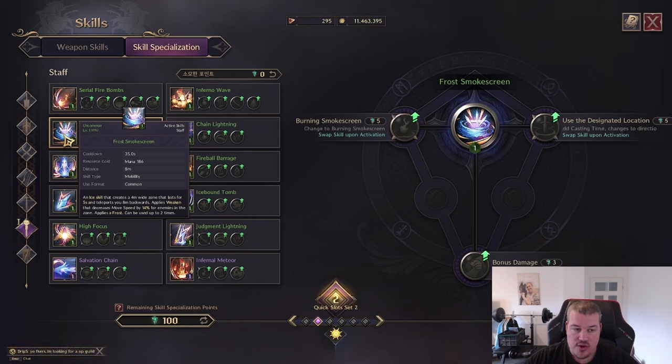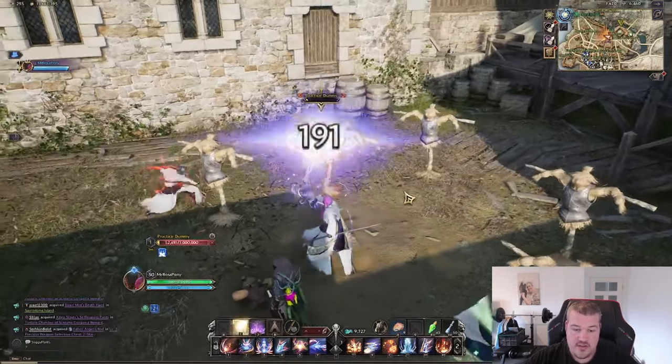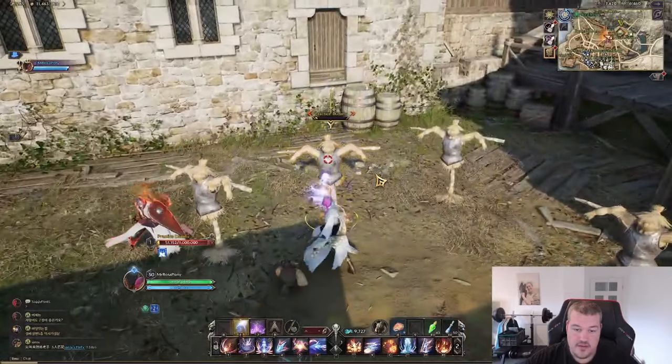Next up we have Frost Smoke Screen, which is basically the escape skill of the staff players. It applies a debuff of 14 percent movement speed and also applies a frost stack which debuffs another five percent movement speed, so in total this is a 19 percent movement speed debuff against the enemy. You will go backwards, this will slow the enemy, and you can keep pounding your skills and successfully create a gap to your attacker.